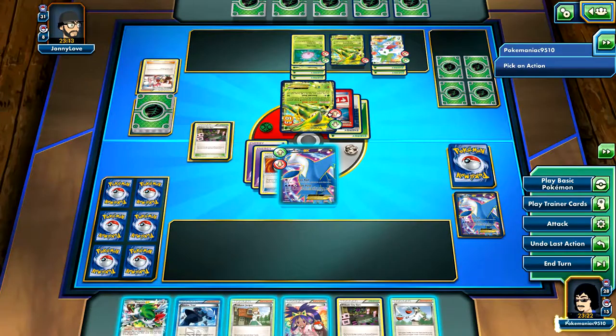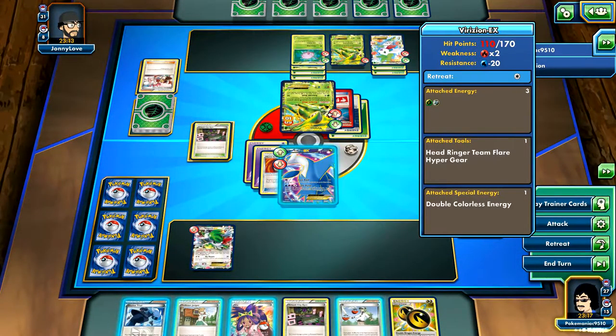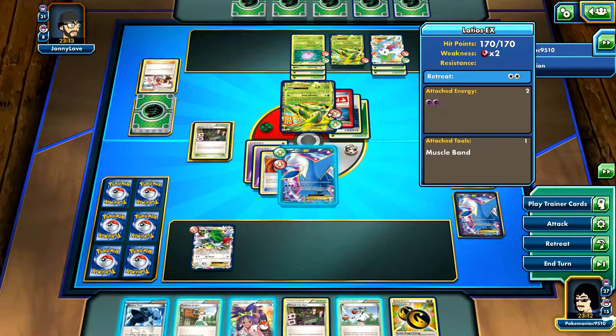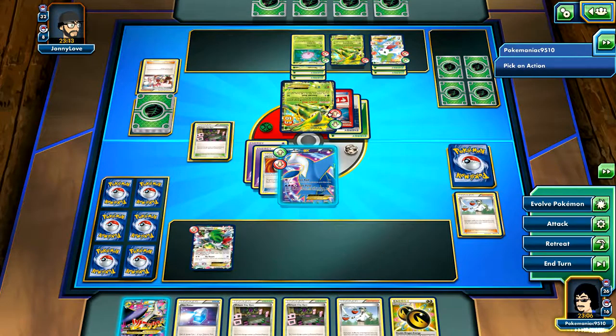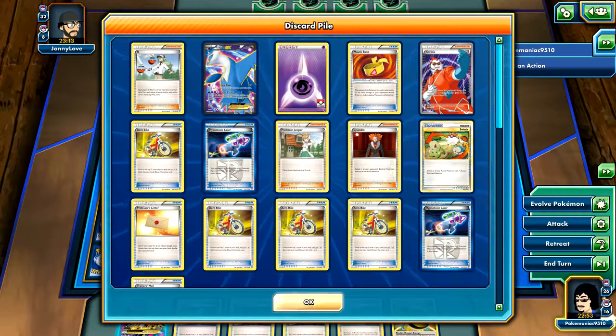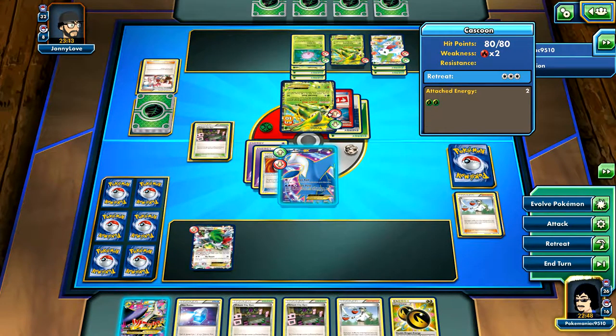I'm going to play the Psychic on the Joltik, draw one card, and we draw Double Dragon Energy - that's going to be perfect. I want to probably use N so that he can't keep those prize cards. Let me draw the Mega Latios. If I play that, I can knock this out, knock this out, and then knock out a Dustox.